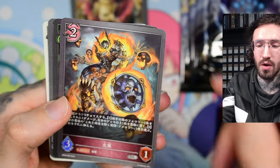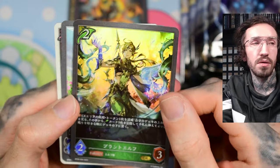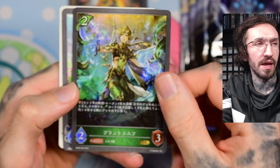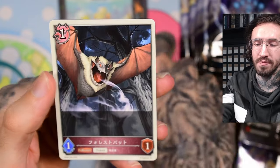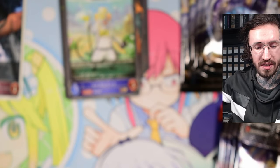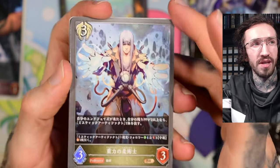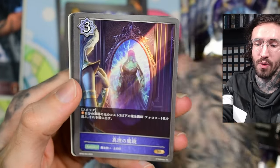Even the lower rarities are very nice looking. We pull a GR — like an elf-looking card — and the wizard mouse. The tokens are usually all the same at this point, but I have probably a box full of tokens because I wasn't sure whether to keep them or throw them away.